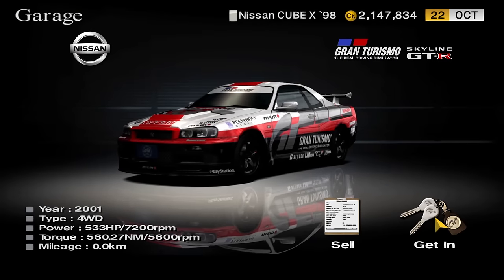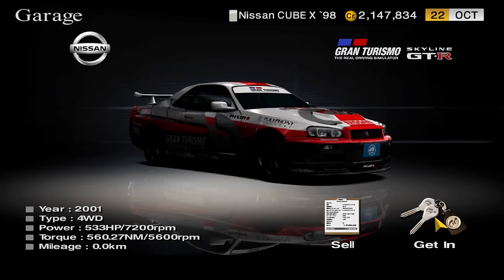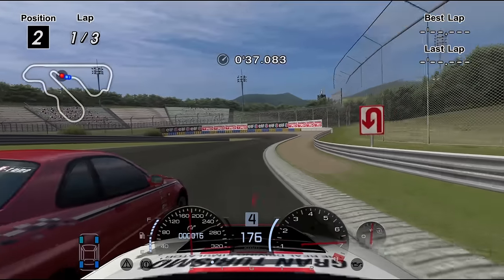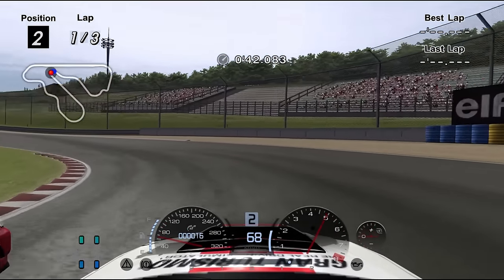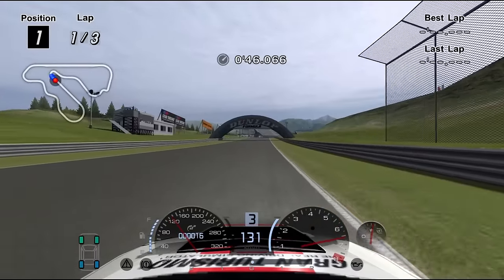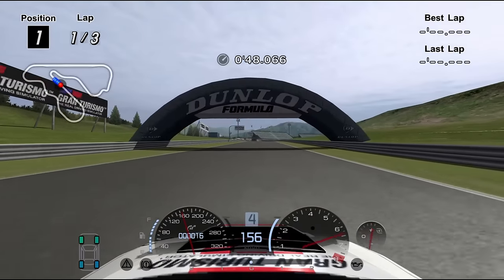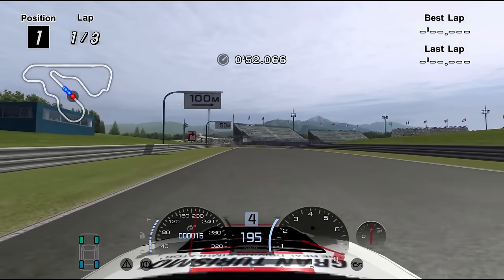The same case applies to the Gran Turismo Nissan Skyline R34 — sure, it has a nice livery, but it needs intense setup work to achieve anything past early game events. It doesn't have access to a GT Wing. As a funny note, its rear wing does produce a minimal amount of downforce. Yes, this thing is good enough for the early game, but the fact it's unlocked by achieving gold times on the A license means it won't be much but a garage queen for bragging rights.